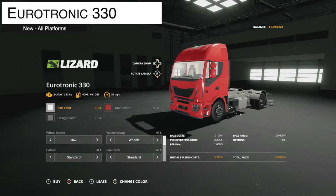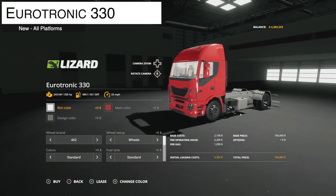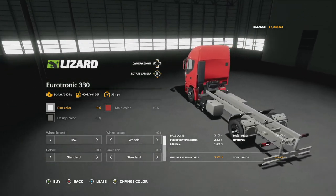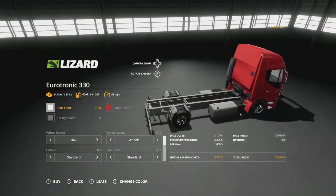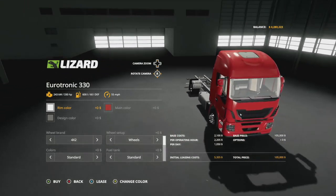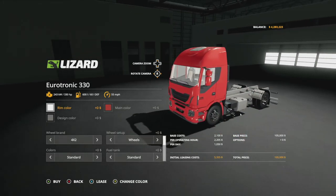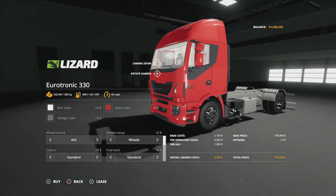First up today, new mods for all platforms. We have the Eurotronic 330 Argentinian Truck. This is from Ness of Money. It's got 330 horsepower, 600 liters of fuel, 55 mile per hour max speed, and it is going to take up a total of eight slots. So very, very light on the slots.